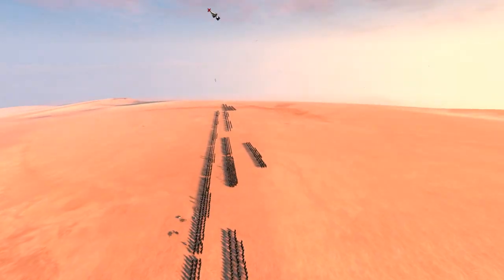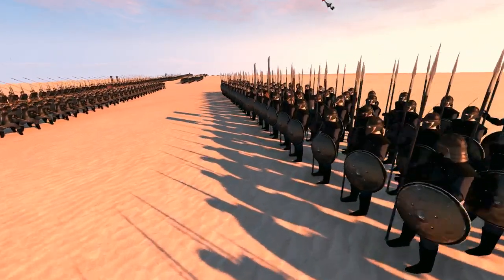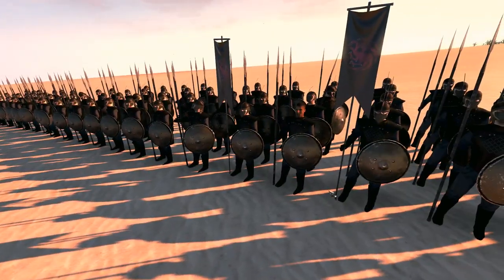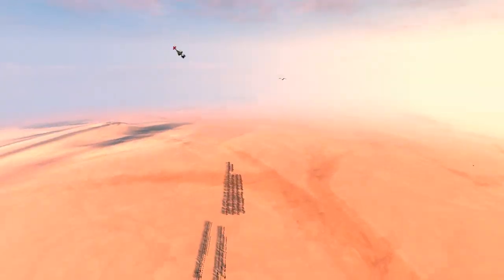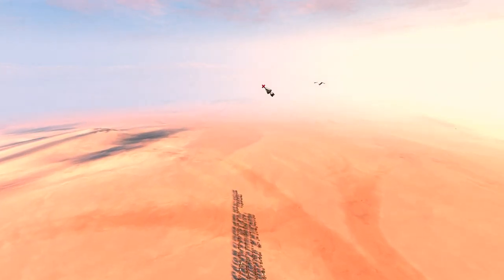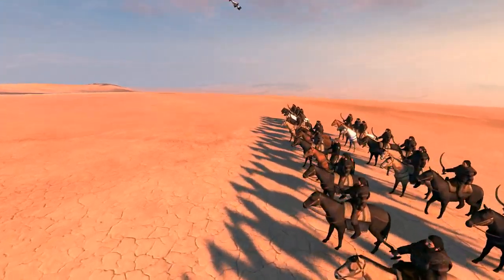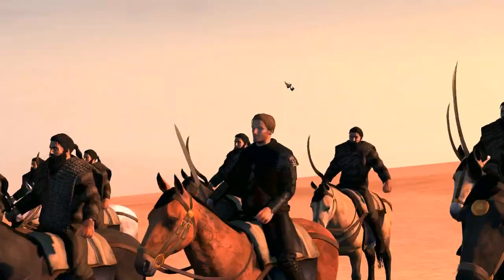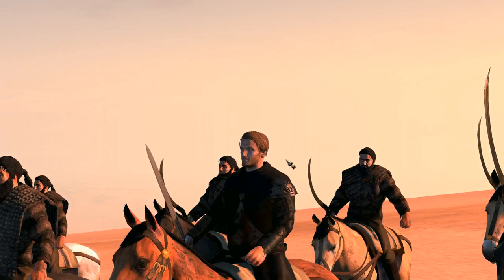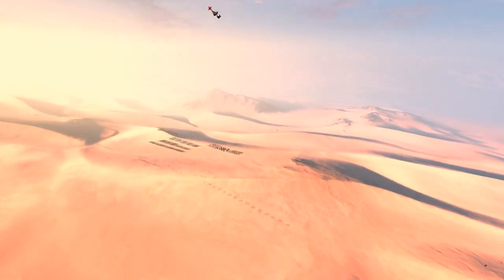We've got Grey Worm here in the back as our general. His model, I think, looks a bit off compared to the original one. But I'm not going to complain — he kind of turns into a bit of a villain at the end, just denying Jon what he should have. And here we have Jorah Mormont as an extra character. He looks very much like Ian Glenn.